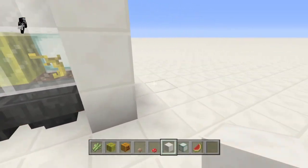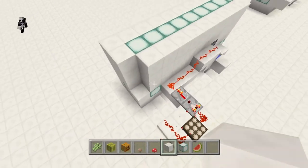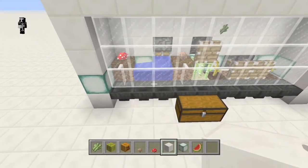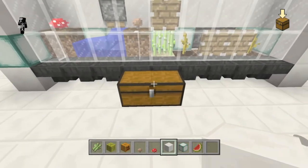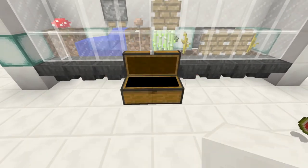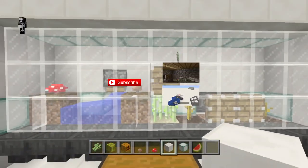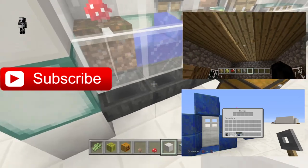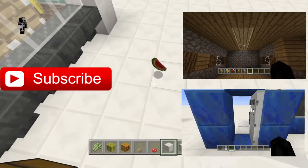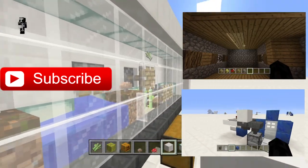Now we have two farms which look just like each other. With the signal going, part of the area floods with water and the rest get pushed out by the pistons, and they all get collected into the chest — that's working perfectly. It might not collect all of them every time, but it'll collect enough that you'll build up plenty. That's the end of this tutorial. Please leave a thumbs up if you enjoyed it and subscribe for new tutorials every Wednesday and Sunday. I hope this is useful — may you never go hungry in Minecraft again. Thank you for watching.